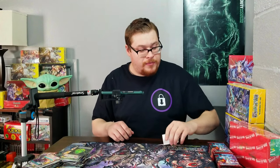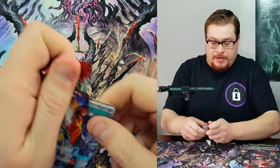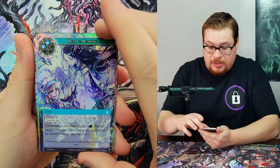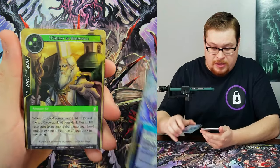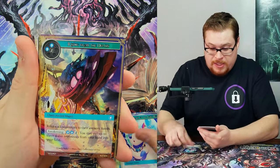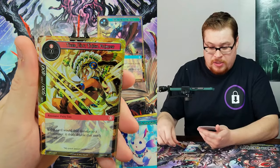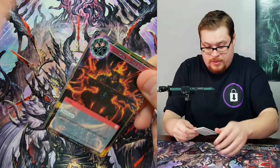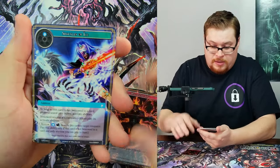Into the next one — we've got a beautiful looking Melt into Nothing, which is a lovely card in the foiling. Rising from the Depths rare, Fire Magic Stone, and a foil Tiger Lily.